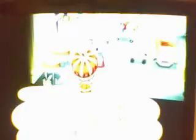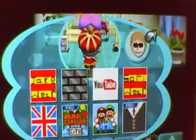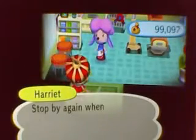Nook has changed a bit. Once you've changed to Nookington's, you find that the hairdresser Shampoodle isn't in Nook's anymore. Instead, it's here in the city, and Harriet's still there. You can only get the Mii Masks from the hairdresser — if you want to change them, go talk to her. So it's quite a long way to get to Harriet now.